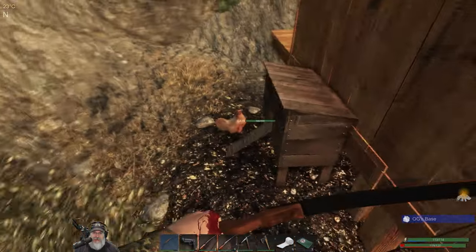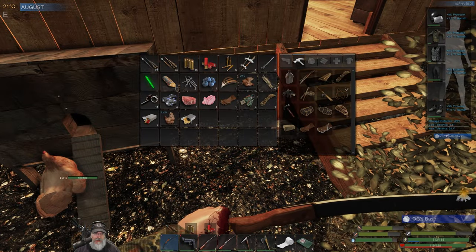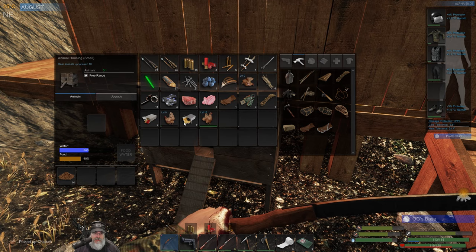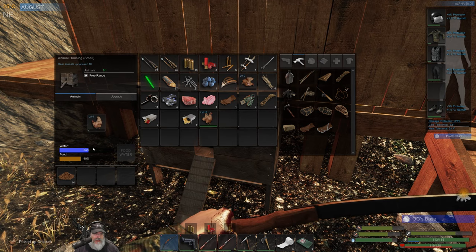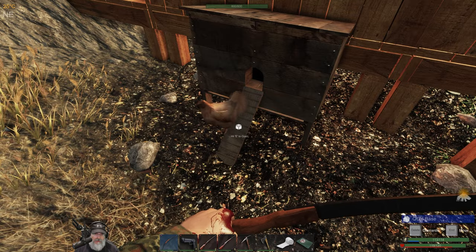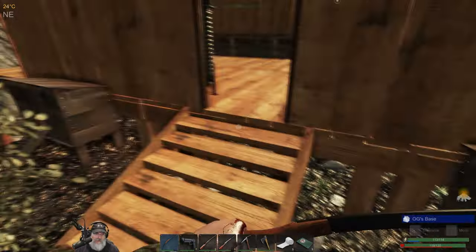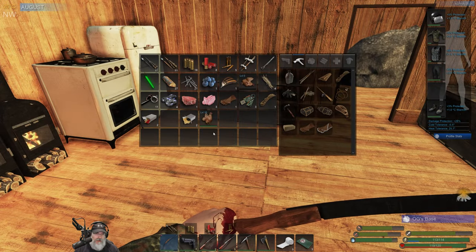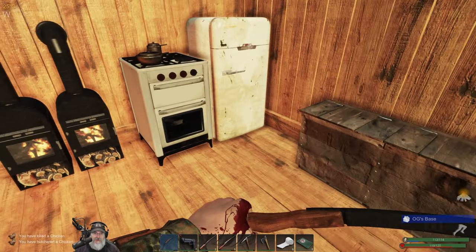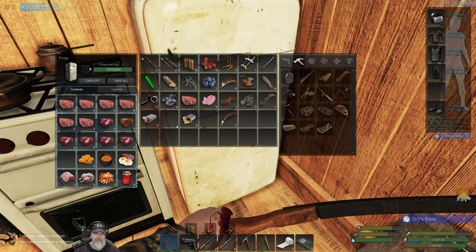Welcome back everybody to Subsistence. I'm an old guy gaming and we just captured a new chicken, so we can cycle these guys. We'll put the new fresh chicken in there, make sure he pops out. And we also just refreshed this chicken not too long ago, so let's go ahead and butcher this guy and get all the goodness from it.